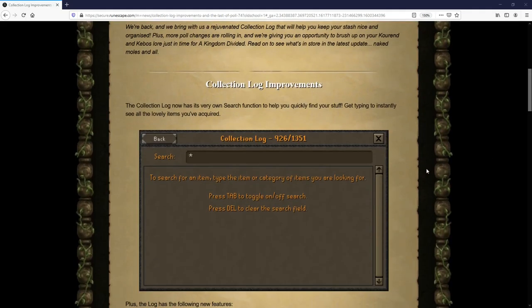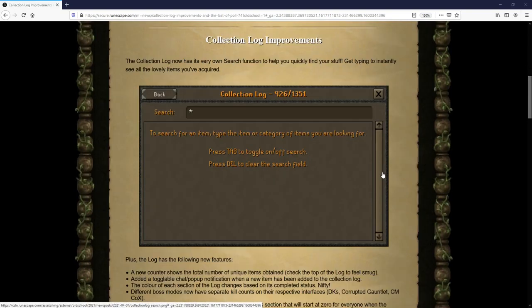The first collection log improvement is a search bar allowing you to find whichever boss or item you want much easier. You can tap this on and off, or just press delete to not see the search field entirely.